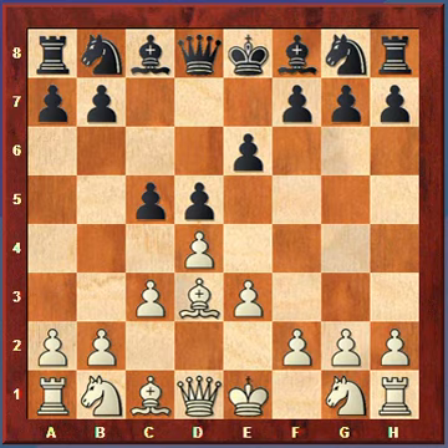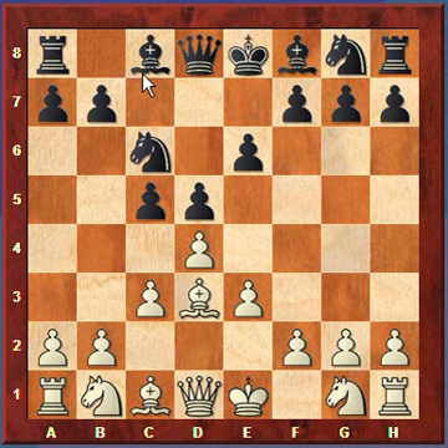White plays Bishop to d3 — we see this a lot in the Queen's Pawn game — White puts the Bishop on this diagonal where it hits this square and also supports e4 where there's a potential pawn push. Black plays Knight to c6. Normally you'd see the Knight develop to d7 where it would support the pawn moves c5 or e5, but since Black has already played c5, the Knight controls the two central squares of e5 and d4.